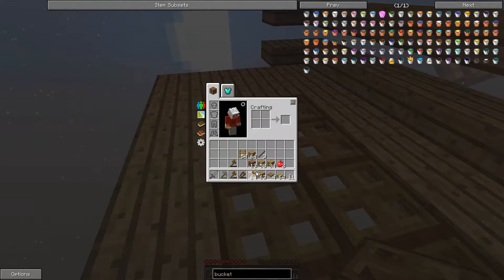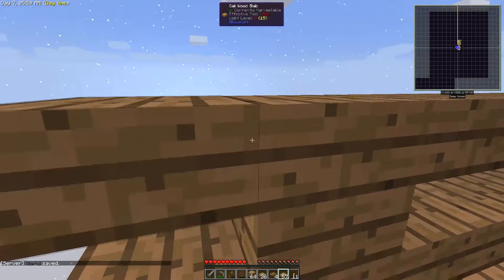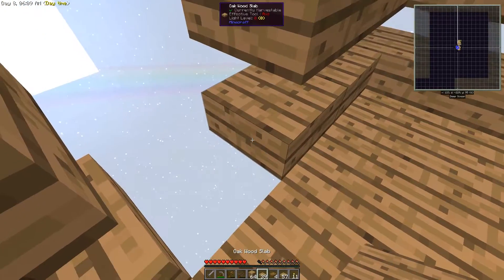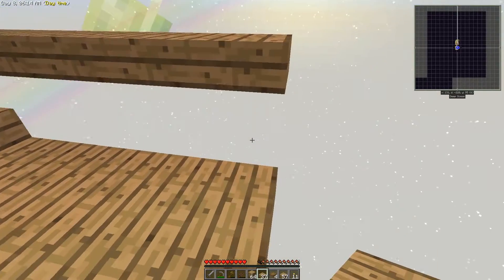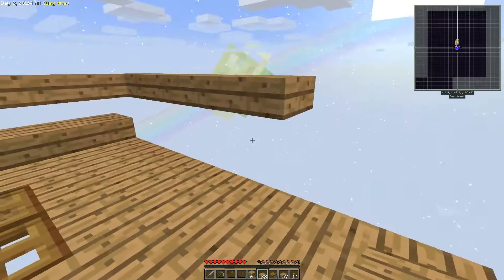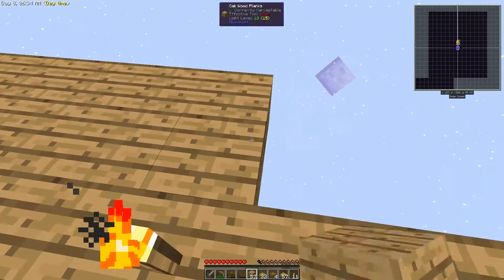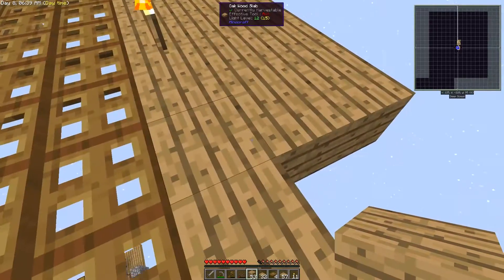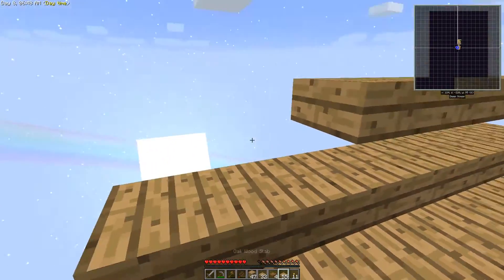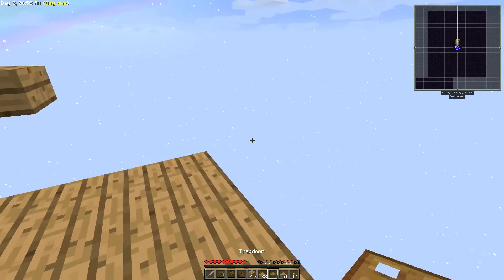Let's build this out a bit more. I'm thinking how big we want this — let's go out a little bit. We might have to resort to some full blocks, but it's just going to look ugly from below. We'll just jump down the fast way — no need for ladders. That's a pretty big space, pretty happy with that.